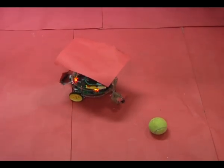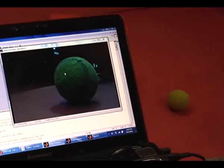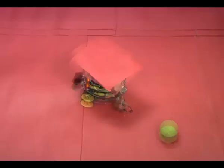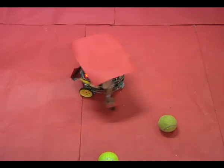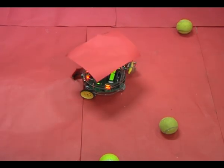The camera at the front takes a picture of the ball, and you can see that picture on the computer screen. Here is the front camera, and the image detects these two balls and hits them one by one. You can see in this front view camera that the ball is at the center of the gun.